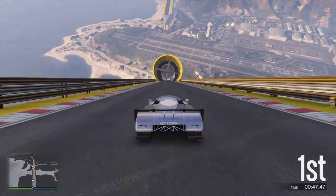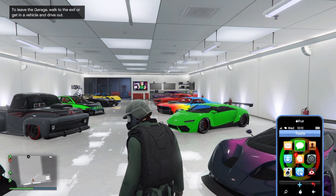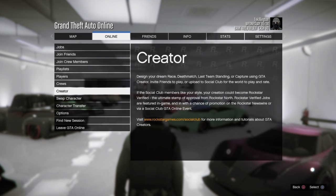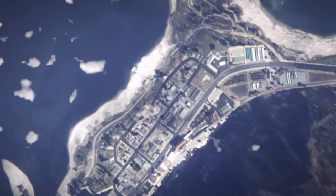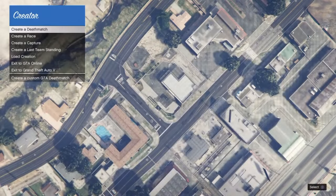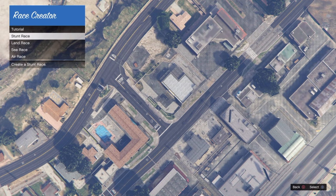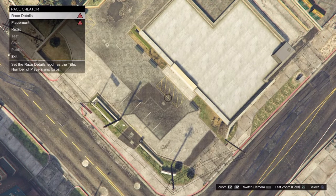We're going to talk about the very beginning all the way to the end. While you're online or in single player, you want to hit your options button on your controller, then go to Online, then down to Creator. Once you're in Creator, just like you would to make a regular race or deathmatch, you go to Create a Race and then down to Stunt Race - that's the new option. Select that and it loads up the stunt race world with your race creator menu.